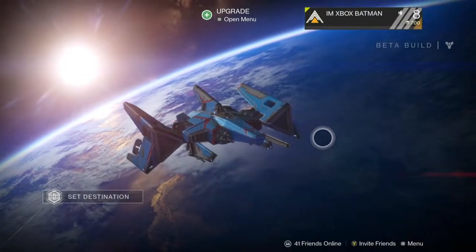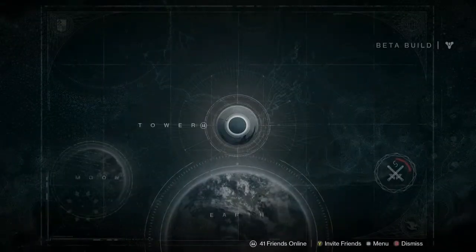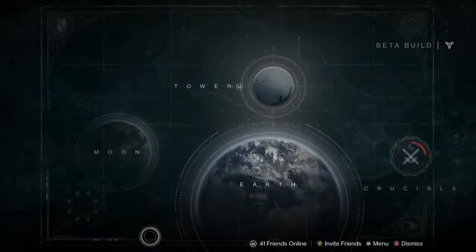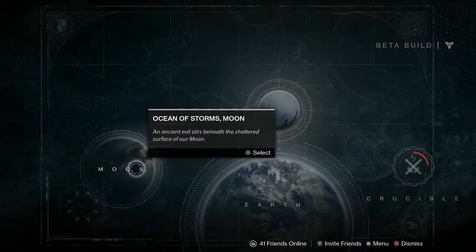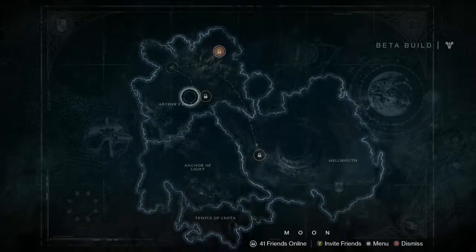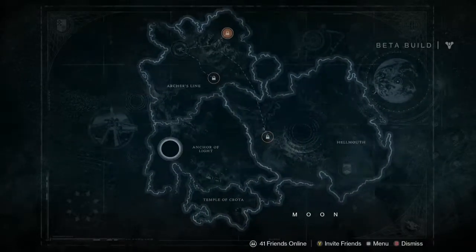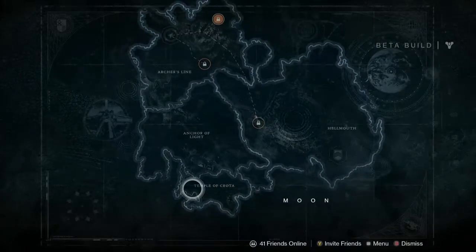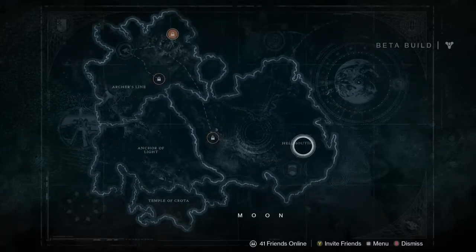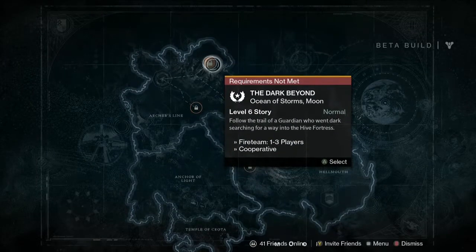Welcome back everybody, this is part six — the final chapter in my Destiny on the Moon series. Parts one through six, it's been very fun. I promised you in the previous video I would show you a map of the moon. This is the map of the moon. You see how it says things like Archer's Line and Hellmouth — you've seen those names popping up in parts one through five on the bottom left of the screen as I traveled through different areas.